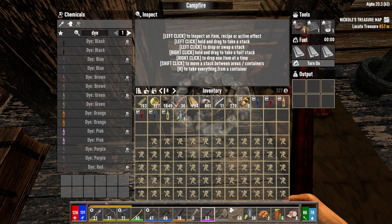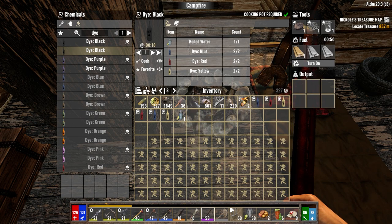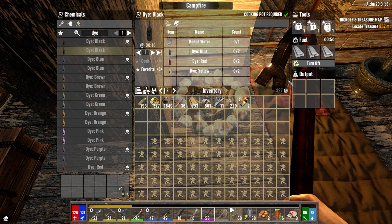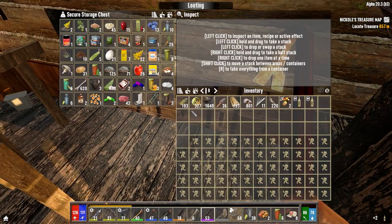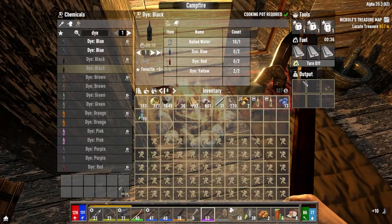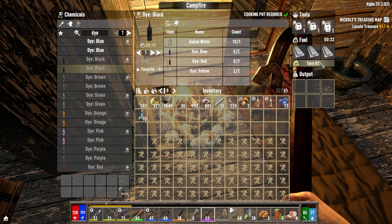We're going to go ahead and make ourselves a black dye with what we have already here, which isn't too bad. Let's get that cooking. And then we want to go ahead and make another black dye, so we're going to burn through some of the materials we have here. I want to try and make that class book today. Let's get this one done. Nice, we got that.